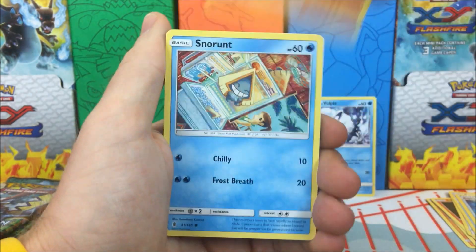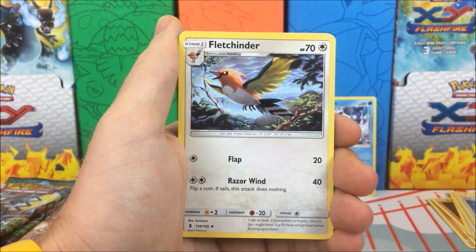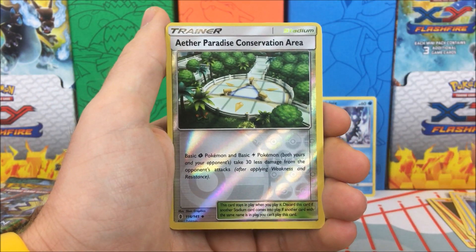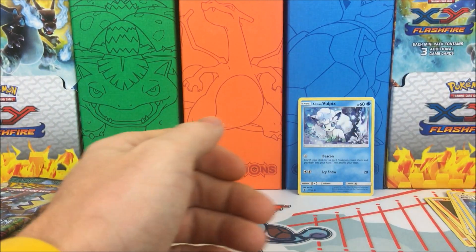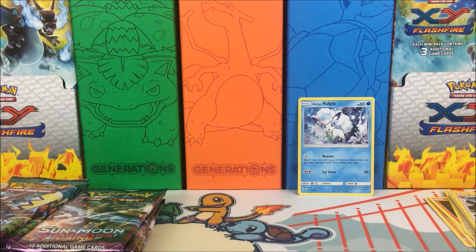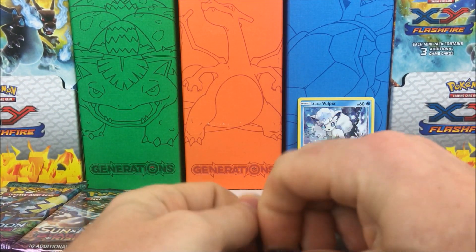We have a Cutiefly, Bellsprout, Pancham, Snowrunt, Chansey, Metal Energy, Fletchinder, Slugma, Bewear, Aether Paradise Conservation Area, and a Probopass regular rare. Moving on to our next pack.